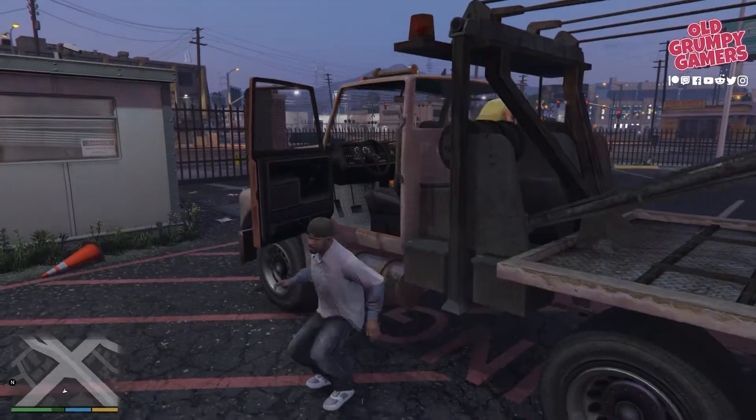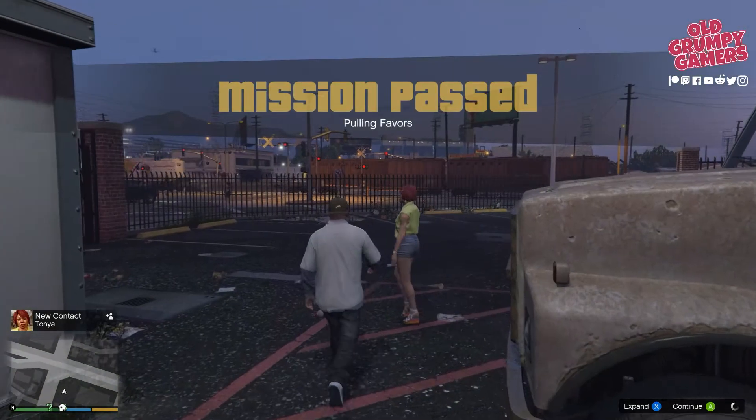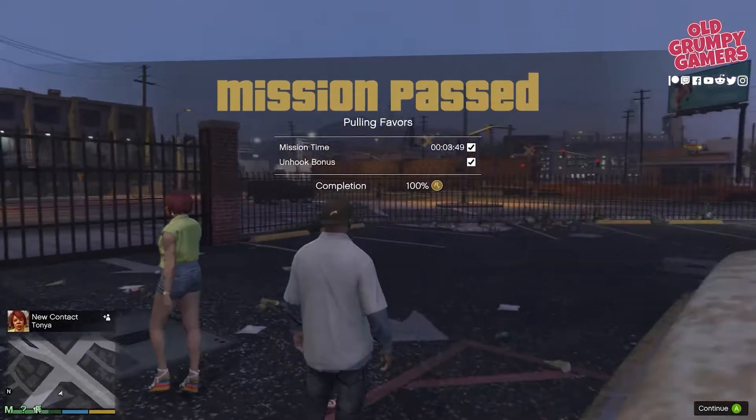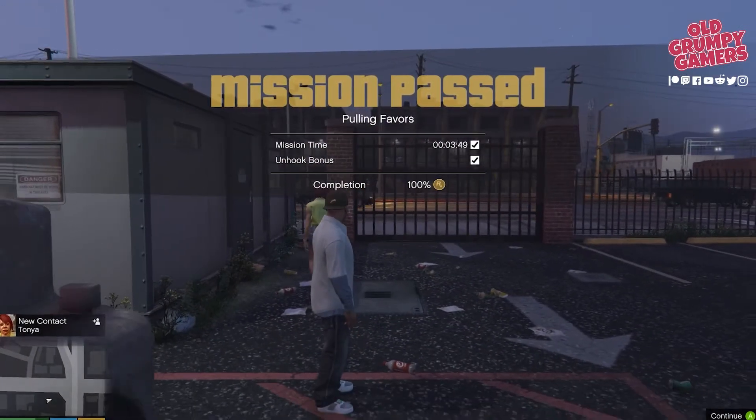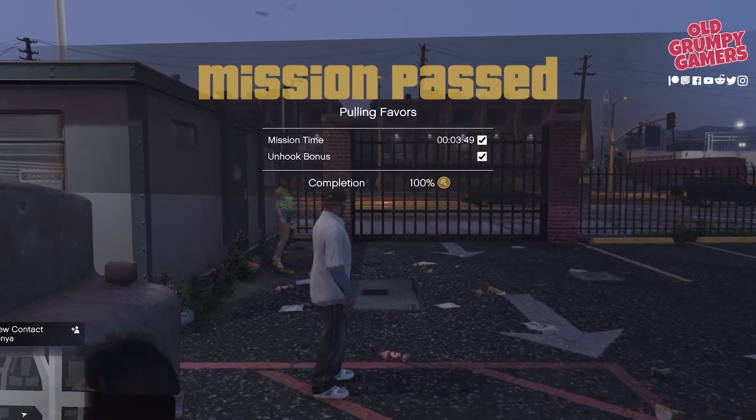Jump back out of the truck, take a wander, and that is gold! Absolutely smashed it at three minutes and forty-nine seconds, and of course got the unlock bonus because the car didn't fall off.